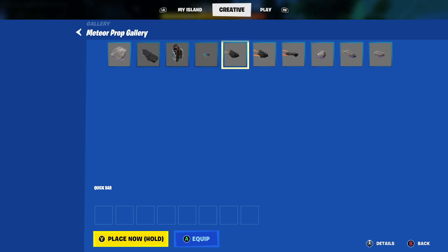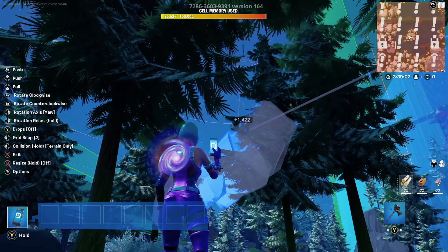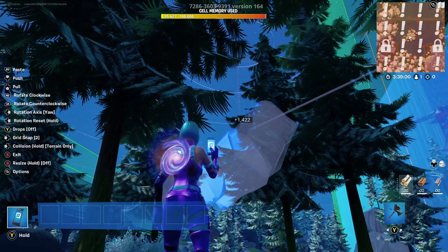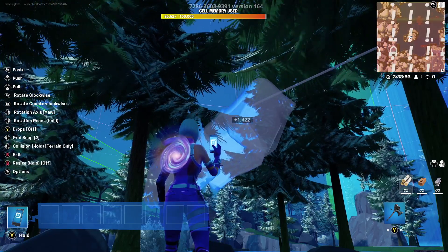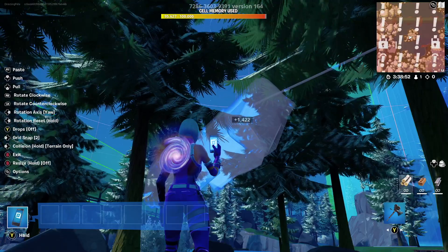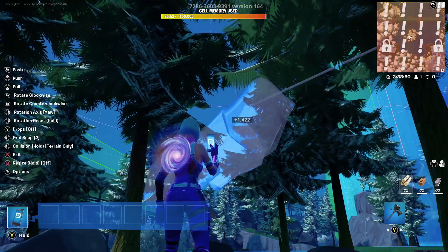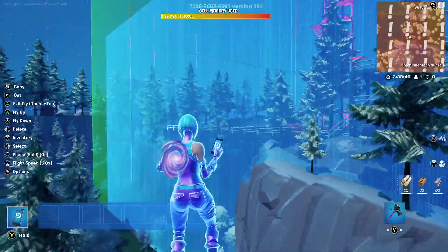Going to Meteor Prop Gallery, I'm just going to grab this Meteor at 1,400 memory. Easy, right? It's blue right now — it should place. I'm actually trying to place it and it will not place. So what is going on? Why is this not working? It clearly says above that I have enough memory, but it's not working. This part is the confusing part — let me explain to you why this is happening.